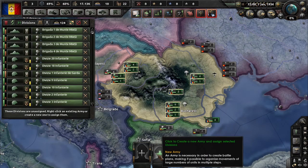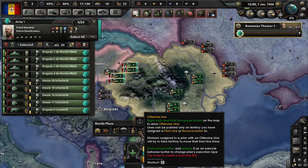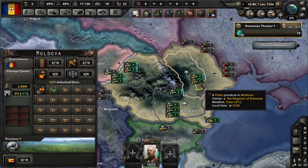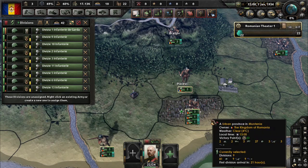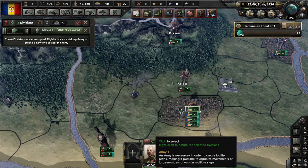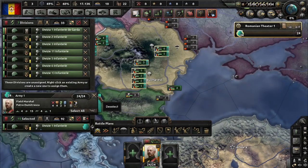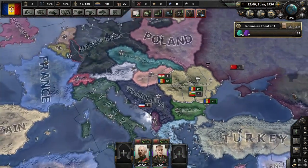I want to play something that is a bit challenging, if you know what I mean — because Romania. All of them go to the border with Hungary. Playing as Romania is a bit challenging, but it's fun. So first of all, we're going to prepare our armies, and now I'm going to explain the strategy.